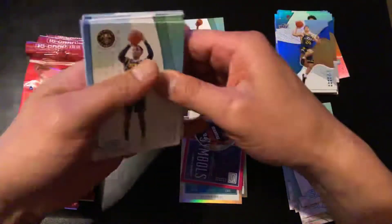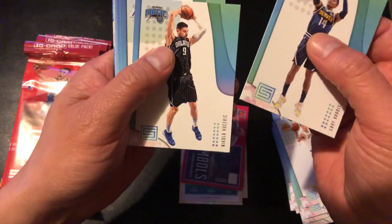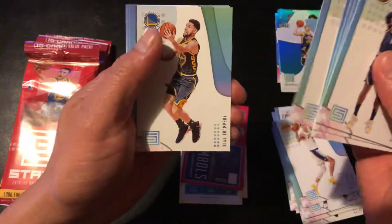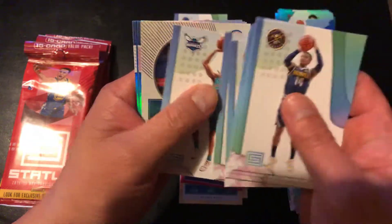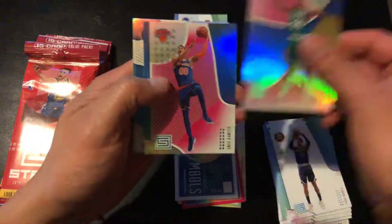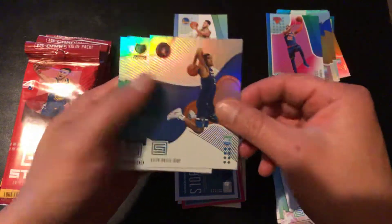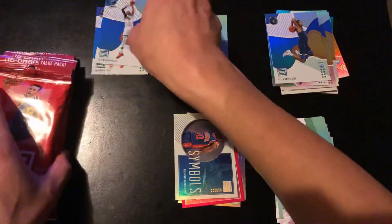Put these over here. Anfernee Simons rookie card, Grayson Allen, and Jonathan Williams rookie cards. Two packs and just regular base. Opening the next one — looks like a regular pack again. Gary Harris, Vucevic, LeBron James, Capella, TJ Warren, Klay Thompson, Lola Deng, Dennis Schroeder, Jeremy Lamb, another Symbols insert — Dennis Rodman this time, but not a red parallel, just a regular one. Robert Williams, Enes Kanter — this one's holofoil — Jaren Jackson Jr., that's a nice rookie card, and Ayton.